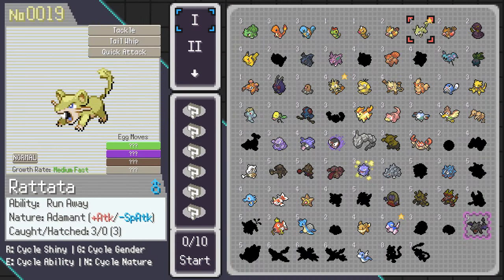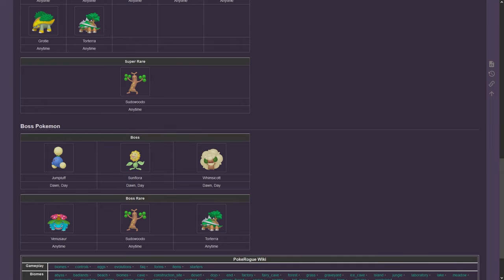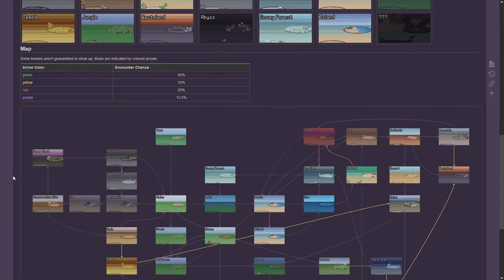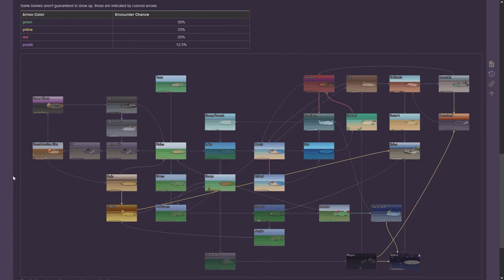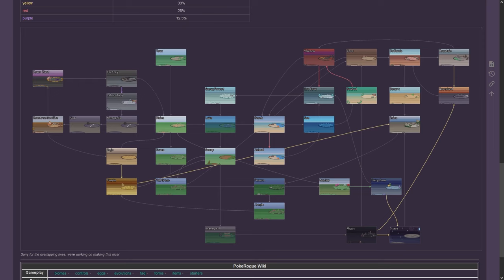If you capture an available starter, you can actually reuse it for your next runs. For example, my very first shiny in the wild was a Rattata, and so now I can actually use Rattata in my next runs. Once you reach the 10th stage of your current floor, you can travel to another biome. If you have a map, you can choose where to go, otherwise it is random. Biomes are connected — in this case, we were in a grass biome, so the only one we can travel to is gonna be tall grass. Then from tall grass, we can go into the forest, etc. You just have to follow the arrows.